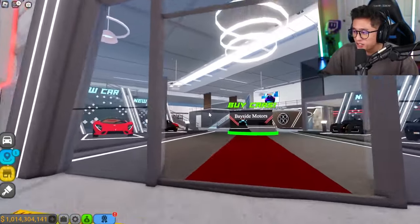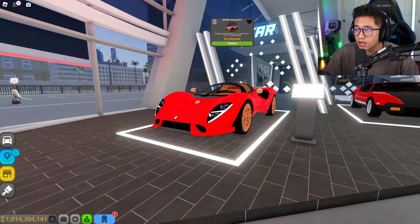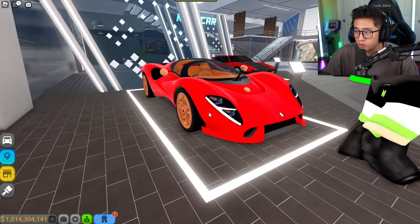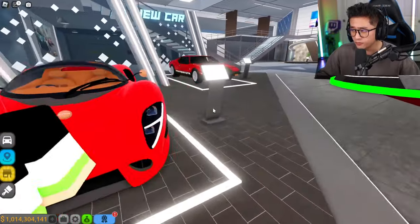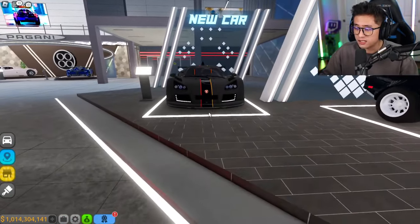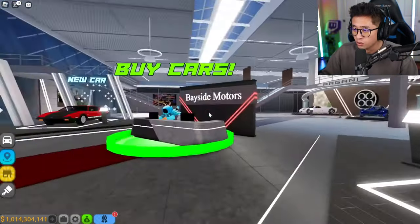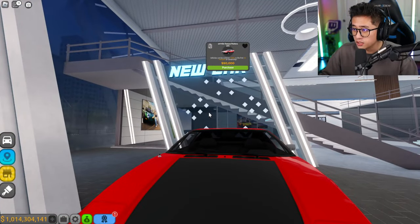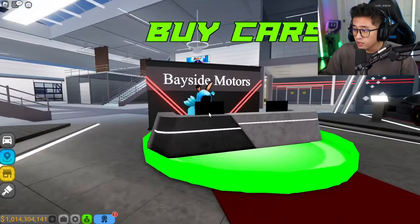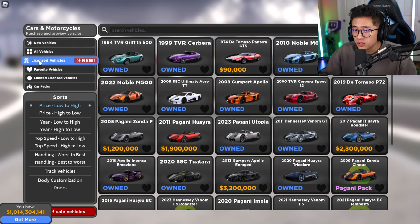Let's go inside and check out the dealership because we've got some new vehicles — the De Tomaso, which I like to call the De Tomato. It is absolutely beautiful. We had this car before and we have it in CDT as well, but this time it is the final official licensed one. We've got four new models in here.